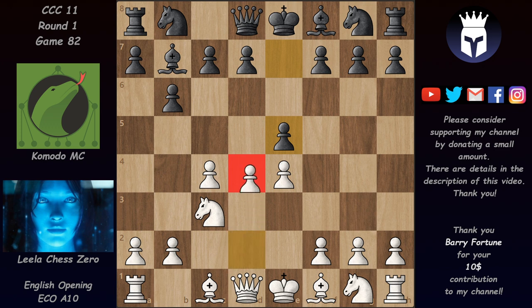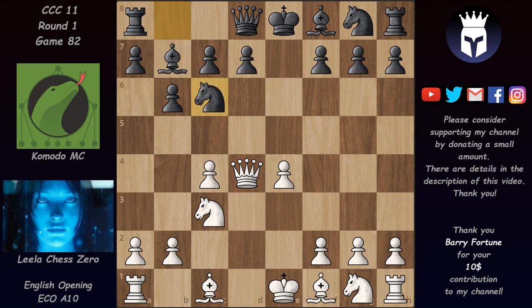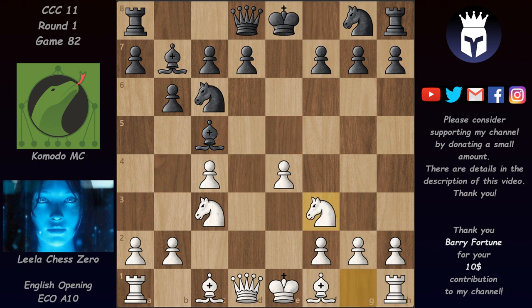Unless white plays D4 to get rid of that hole, but this is not so great because after pawn takes and queen takes, black manages to develop with tempo. After queen back to D1 there's Bishop C5, and black has good control of some dark squares in white's camp. So D4 wouldn't be so great for white.